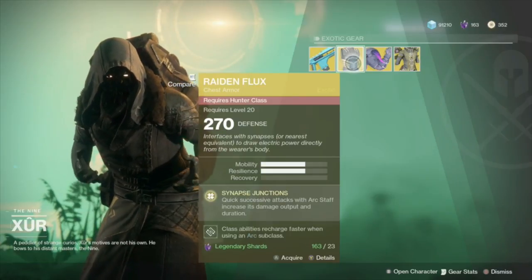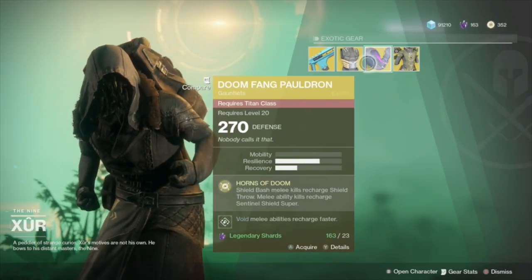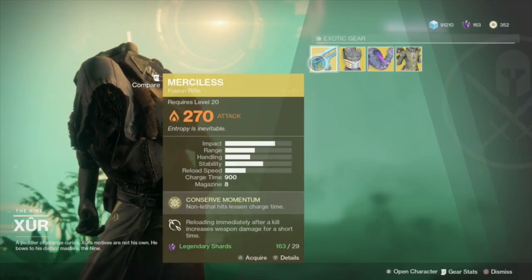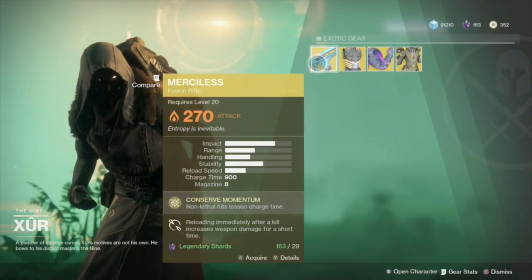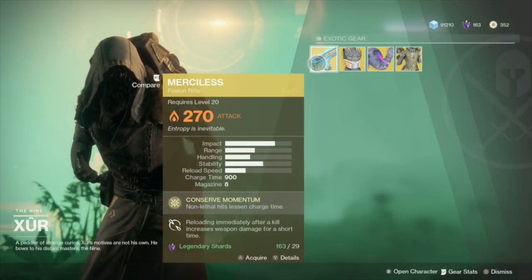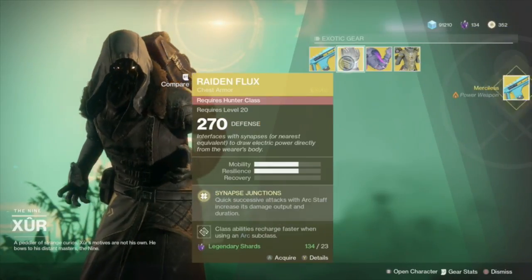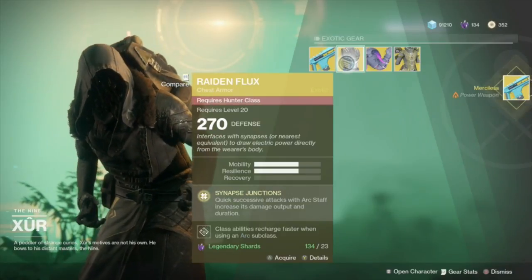Like I said, I'm very disappointed in the items that Xur has this week and just the fact that he's carrying four items. In the last game, Xur carried exotic engrams as well, which gave you an opportunity to RNG armor and weapons that he wasn't necessarily carrying at the moment. I definitely think that moving forward Bungie should include this in subsequent weeks.